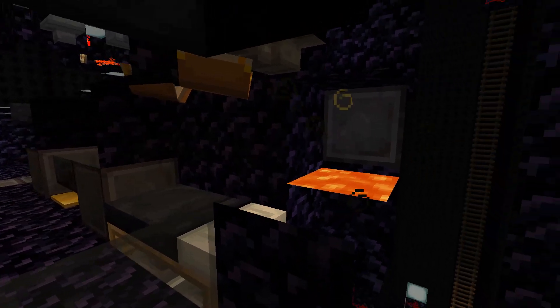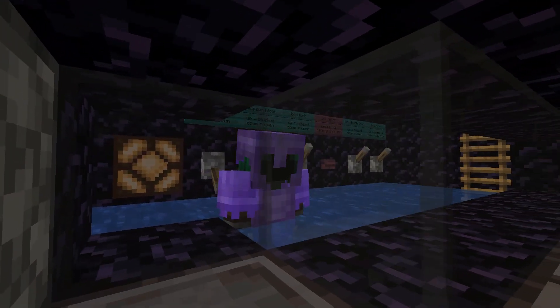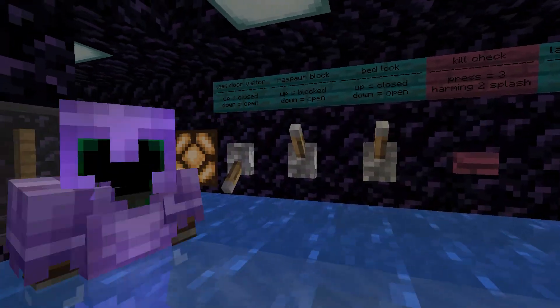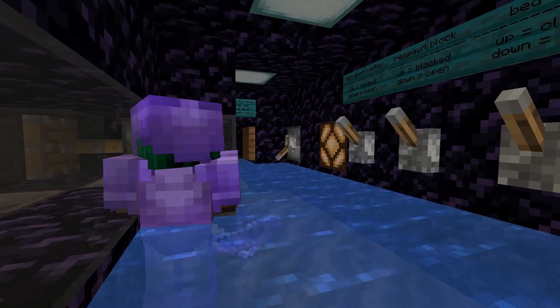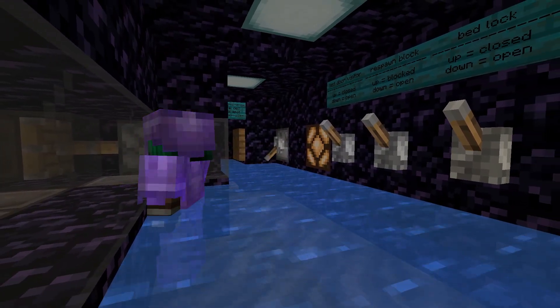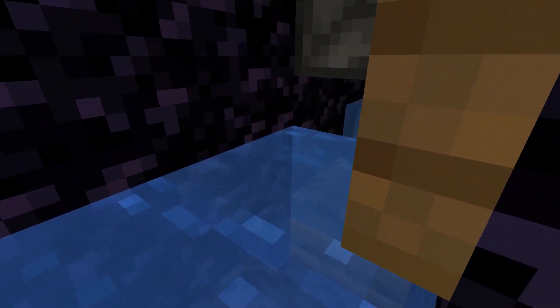The guard can decide how long the visitor can stay, because every 4 minutes the visitor dies. The guard can also decide if he is allowed to go in again. If the guard feels the visitor is done, he blocks the lava and the visitor will respawn at world spawn. He can get his stuff back by entering again.